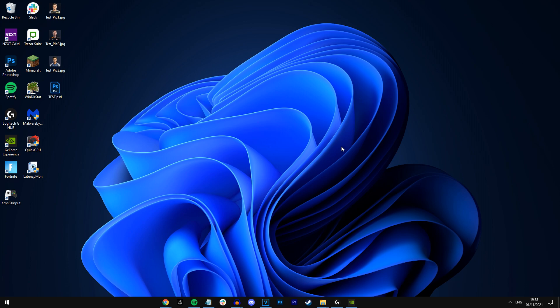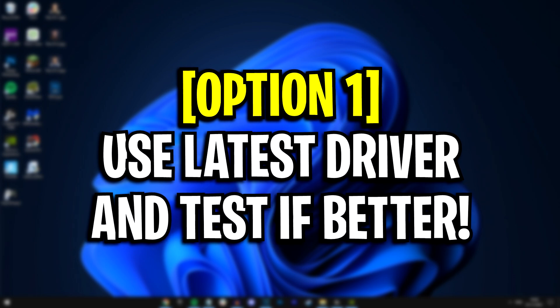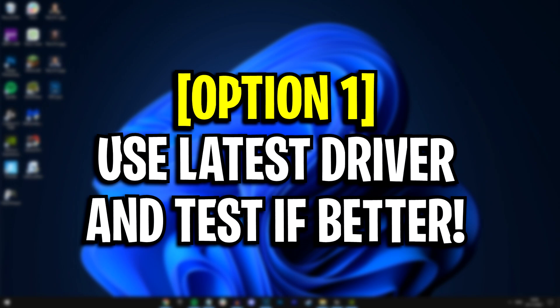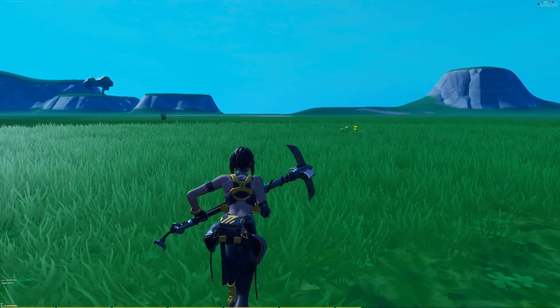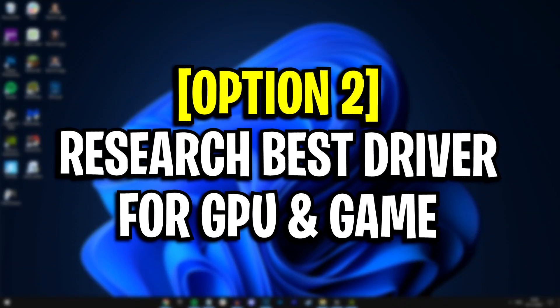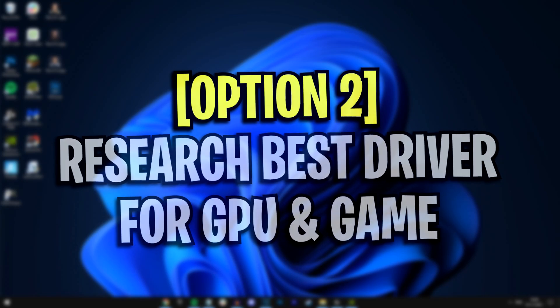Overall, the point I'm trying to make is that you ultimately have two different options to choose from. Option one is to either download the latest GPU driver or a relatively new one, like one that's upwards of version 471 for example. After that, you can see if it does actually improve your performance or not. If it doesn't, you can try option two, which is to research the best driver for your graphics card and the game that you mainly play.